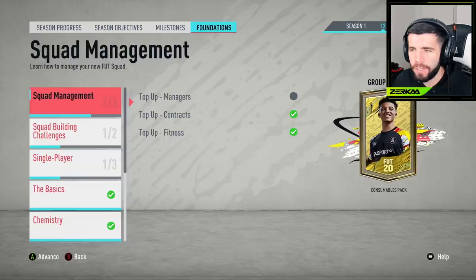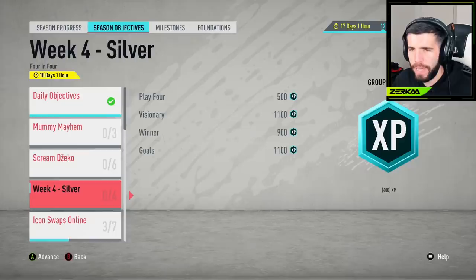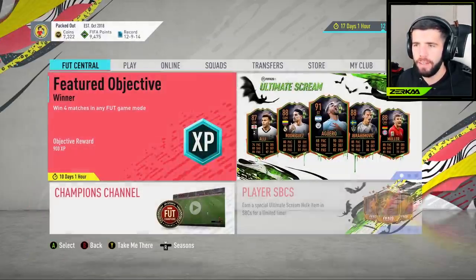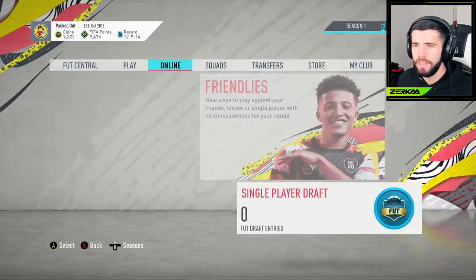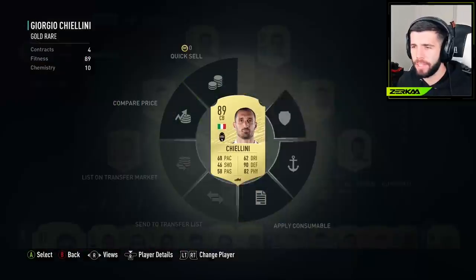Nearly finished all these objectives as well - I get a top-up manager item, and I need to add a contract to my manager, which is very simple. I'm also going to play Team of the Week and use SBCs to get more coins. Decent start to the episode - got 7.3k coins now. Let me go to my team. We need to add some chemistry styles.